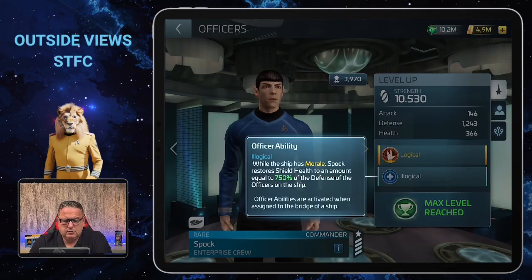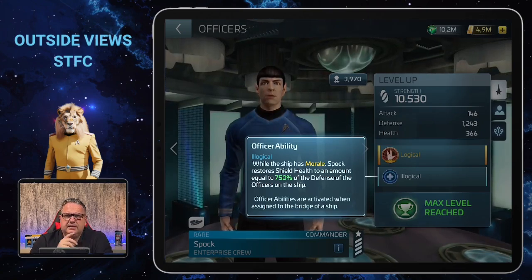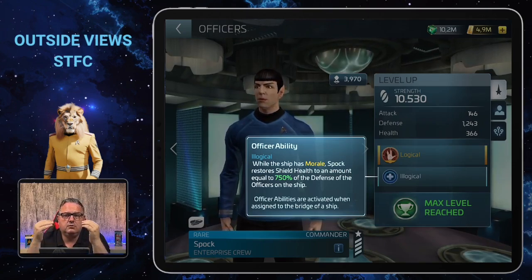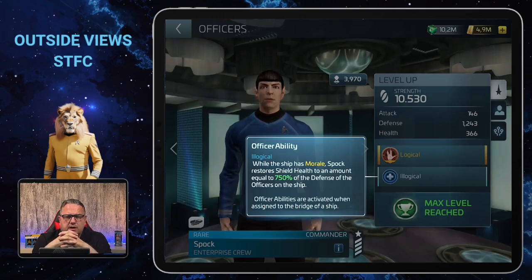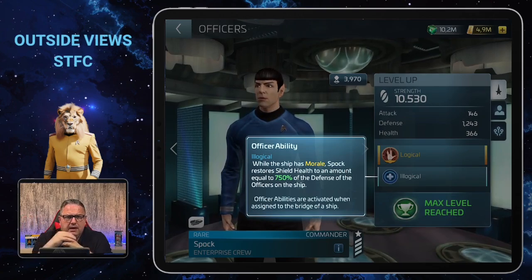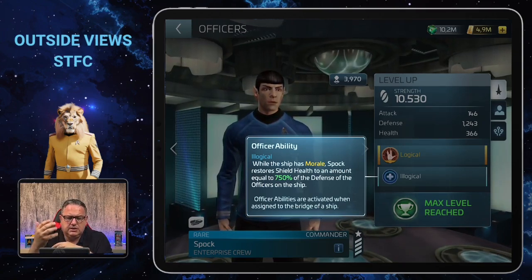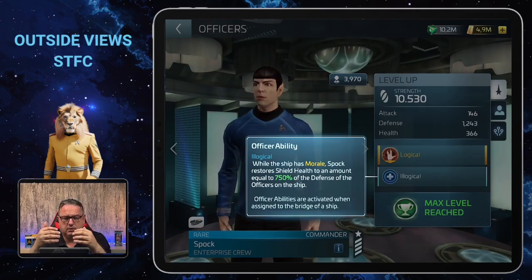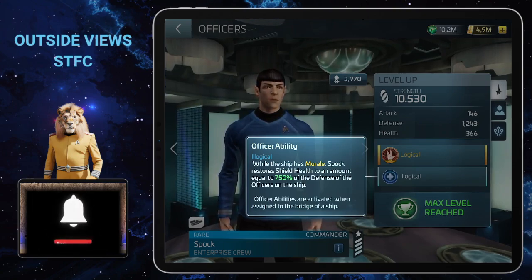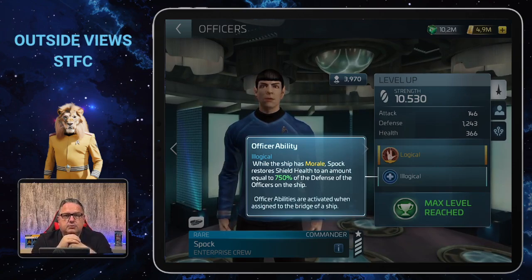What I used more often was his officer ability, 'Illogical': while the ship has morale, Spock restores shield health equal to 750 percent of the defense of the officers on the ship. That number was lower initially but I maxed him, so it reaches 750 percent. I regularly used this in the early stages of the game because the morale comes from Captain Kirk of the same group, and the shield health restoration means your shields last much longer. More shield means less hull damage — if the shield is gone all damage goes to your hull, so the longer it lasts the better.